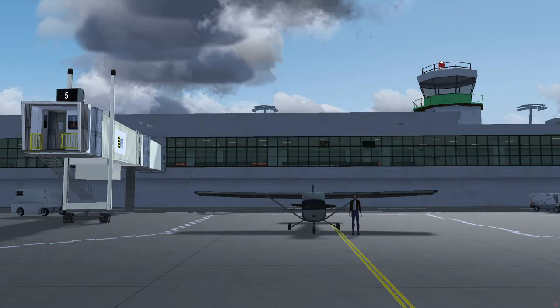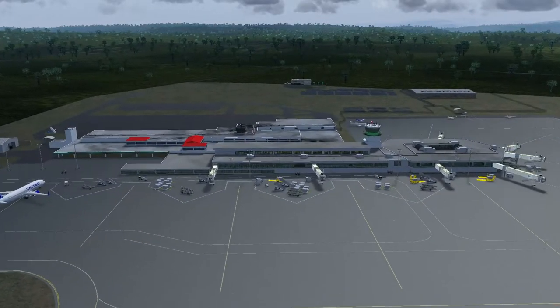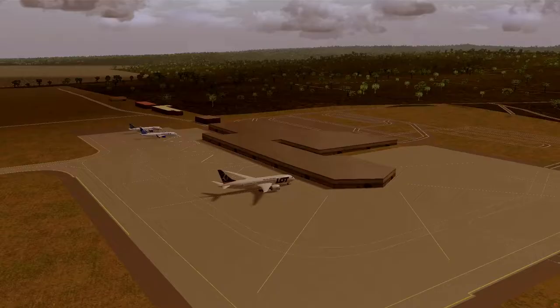Hi everyone, welcome back to Roderick Kitty. I'm here at Puerto Plata Airport in the Dominican Republic. This airport has been recently blessed with a custom modeled terminal with fixed ground nets, replacing the Derby warehouse auto-generated from OSM data we all know and love.